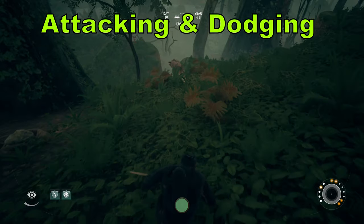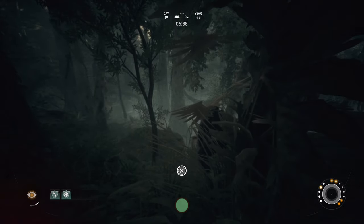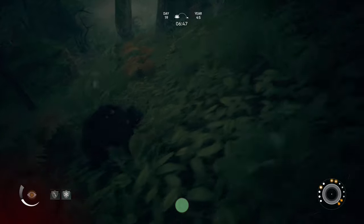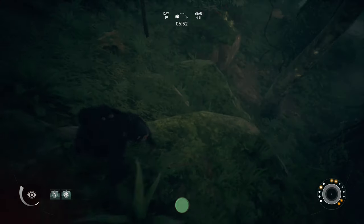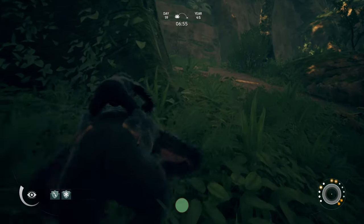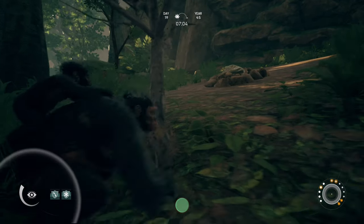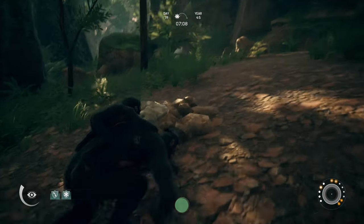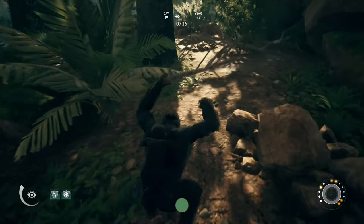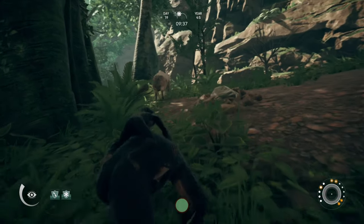Next, let's talk about attacking and dodging. On PlayStation the primary button is X; on Xbox it's A. There are two important sound cues to listen for. When you approach an enemy and hear the first sound cue, hold down X and move the left stick in the direction you want — left, right, or back to dodge, or forward to attack. When you hear the second sound cue, release the button. Moving forward attacks; moving left or right dodges.